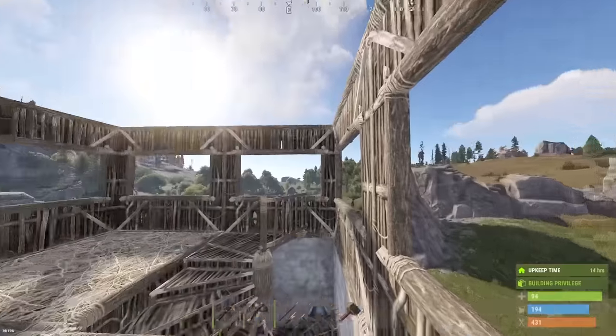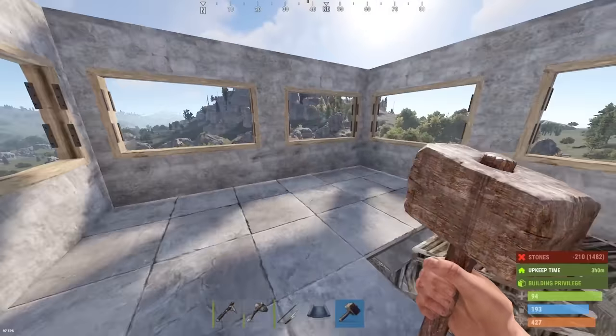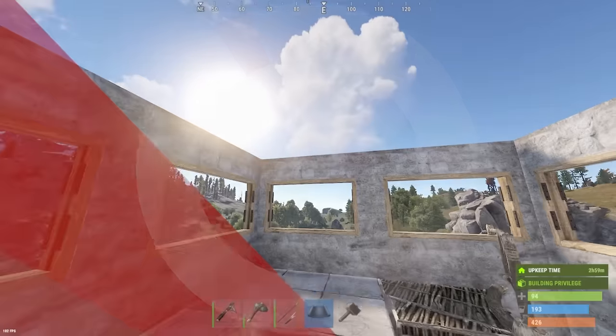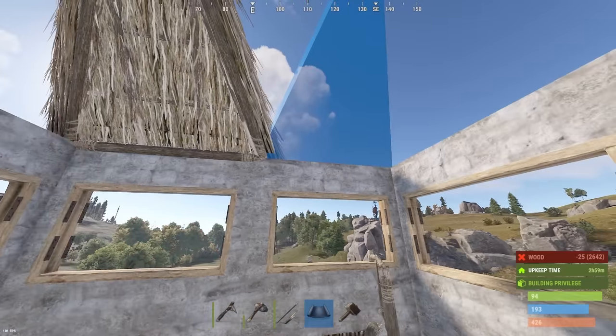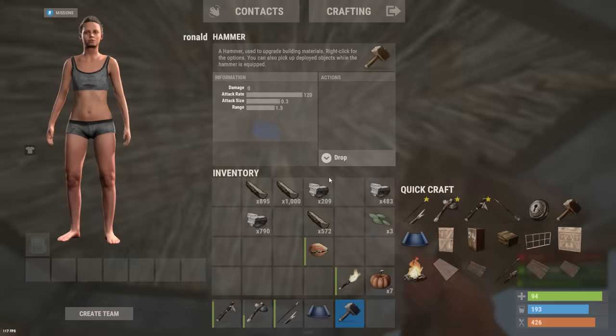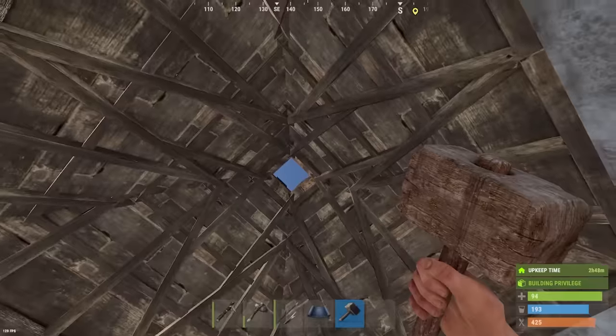We're going to have four of these, remember? The tower's fully stoned — just need to put a roof on. We'll go for these ones, give a nice little pointy top. I don't think the gap will be there once we upgrade it. No, the gap's still there — got a little hole. Okay, we're officially out of stone too, so I've got to go back to farming.